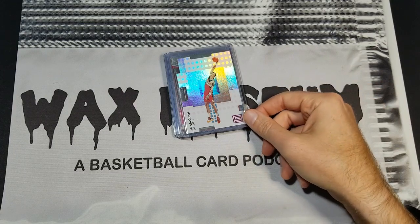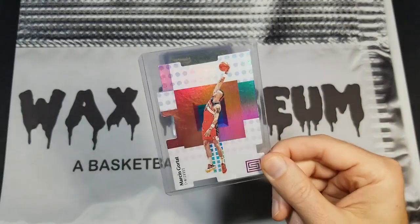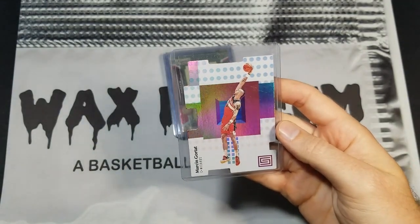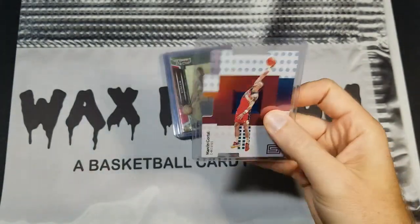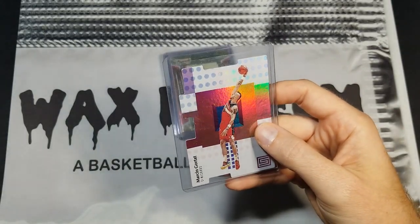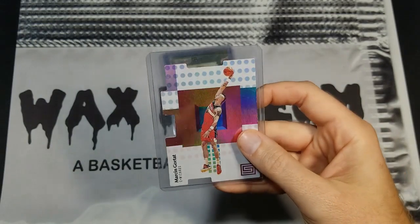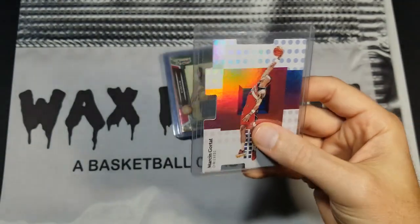The first type you might want to keep an eye out for are case hits. Unfortunately they don't say on the card 'this is a case hit' — there's no marking. I happen to know this is a 2017 Status Pursuit die-cut parallel. If I got it in a dollar box, truth be told it's probably not worth a whole lot more than that, but some players do fairly well. You have to study products, study breaks, and understand which products only show up every once in a while.